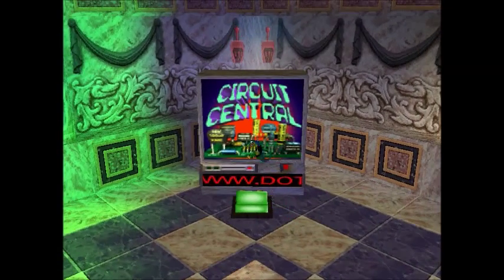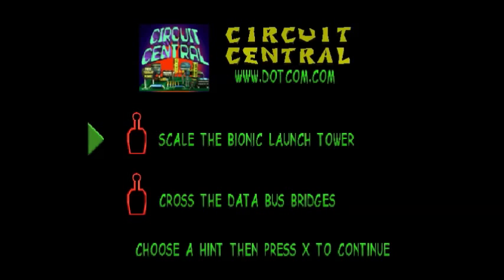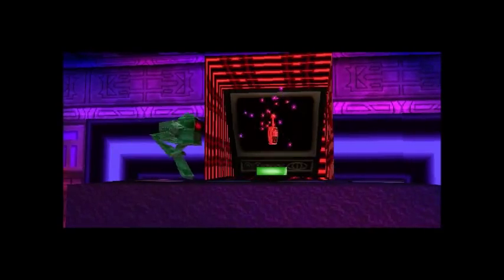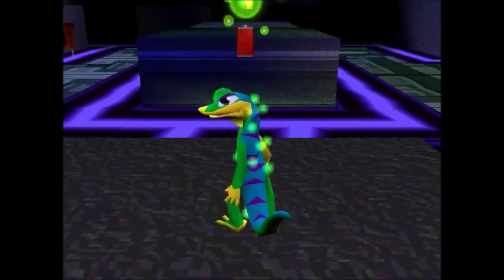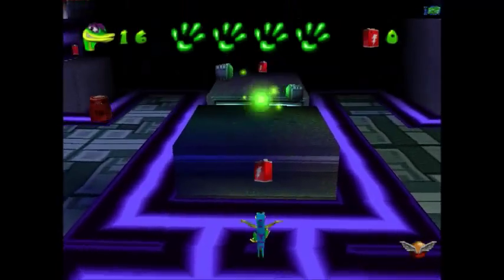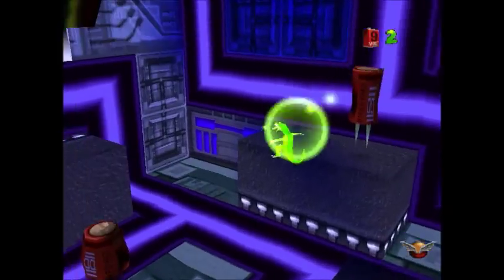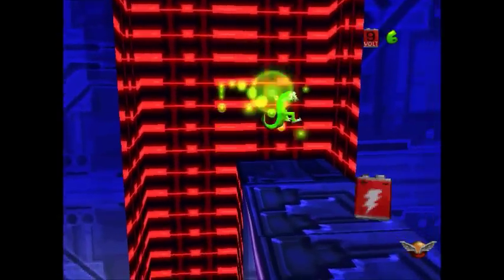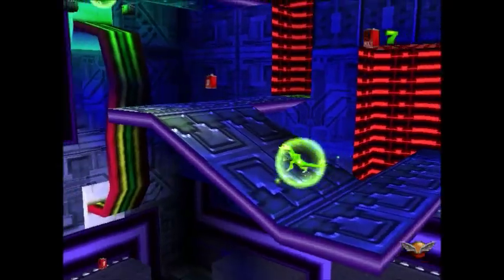Let's go ahead and go into Circuit Central here — www.com.com. As you can see, this level only has two red remotes to get. Some levels only have two, and very few levels actually only have one red remote to find. This looks like an all-nighter at Richard Simmons' house. Not really sure how Richard Simmons is relevant to computer technology, but okay.